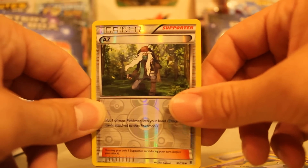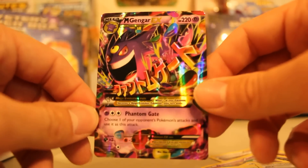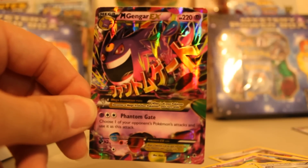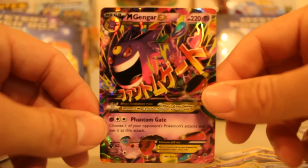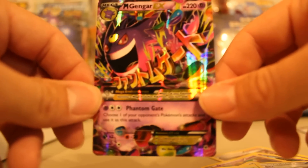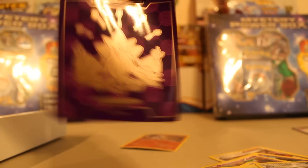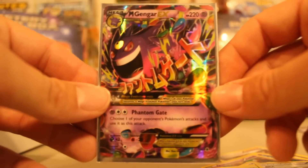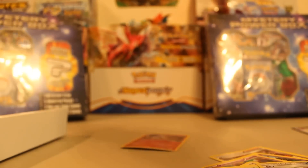And our rare card, you guys, is Mega Gengar EX! Look at that man - we don't even have this card! That is a beautiful card, I'm kind of shaking. We're gonna put that into a Fates Collide sleeve because I don't have any top loaders still. There we go - Mega Gengar EX, beautiful! First pack, first EX - Mega Gengar EX!